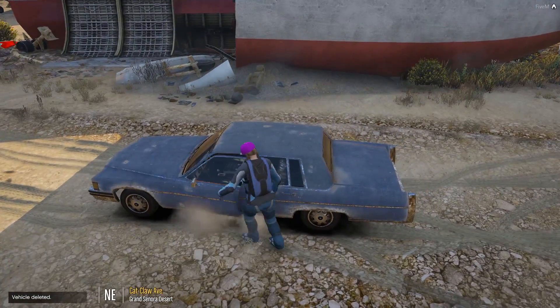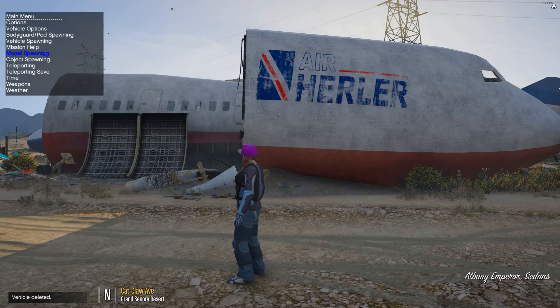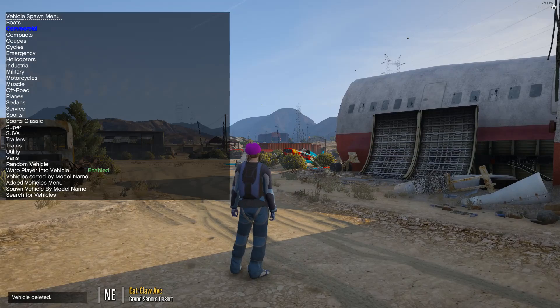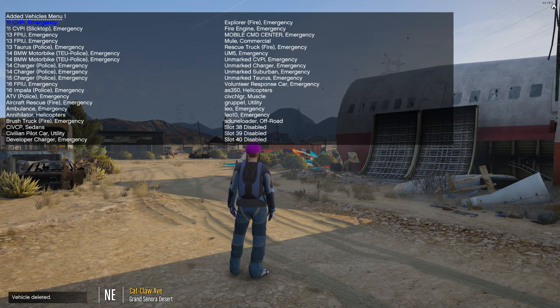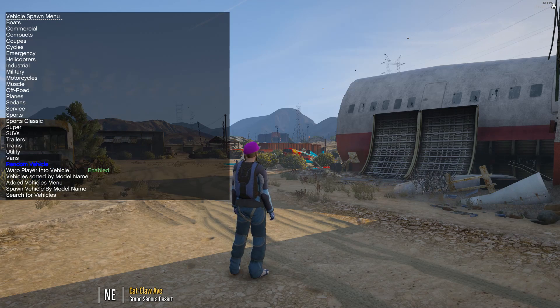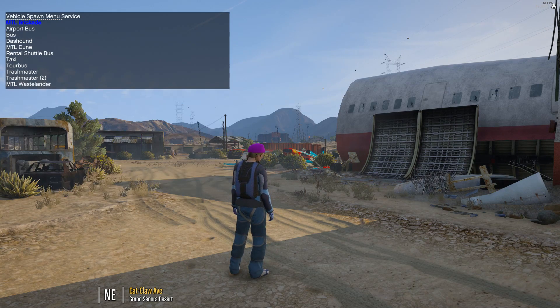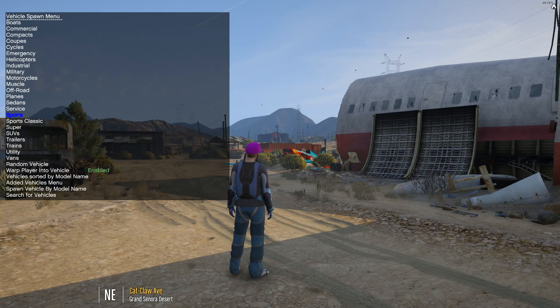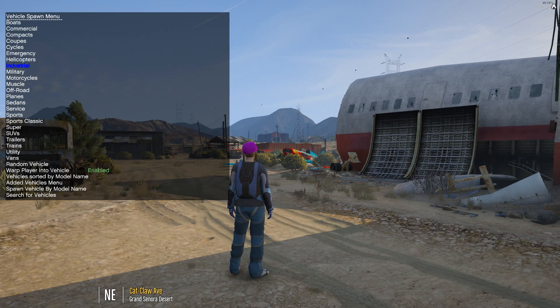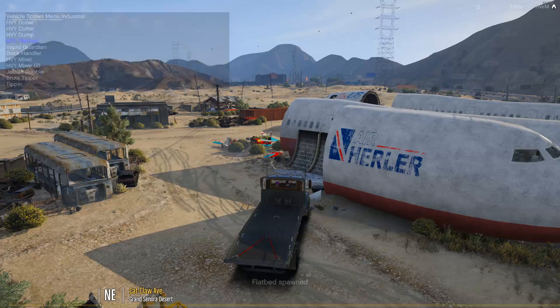That's a better option. Let's go to vehicle spawning — commercial — we want the flatbed. Let me check the added vehicle menu... I can't find it. Let's look in industrial — there we go, MTL flatbed.